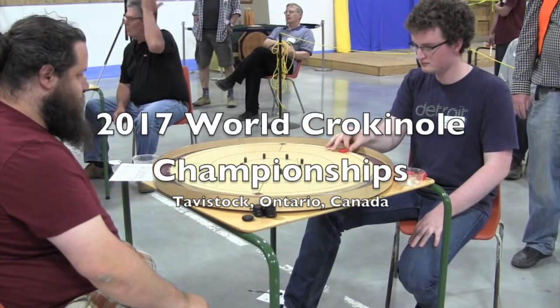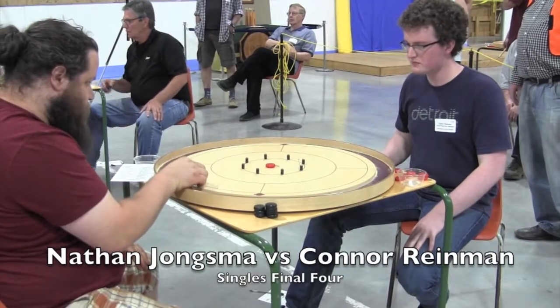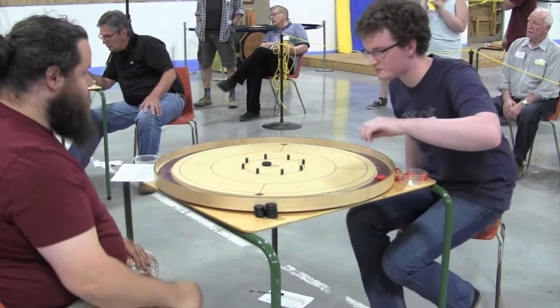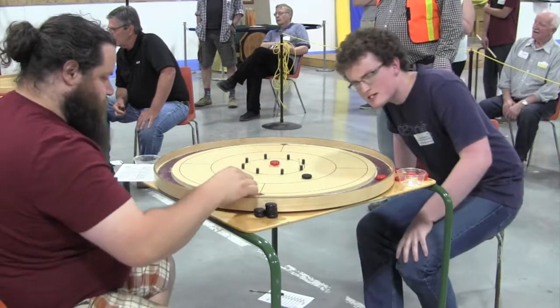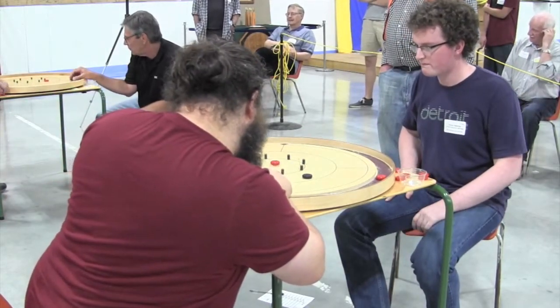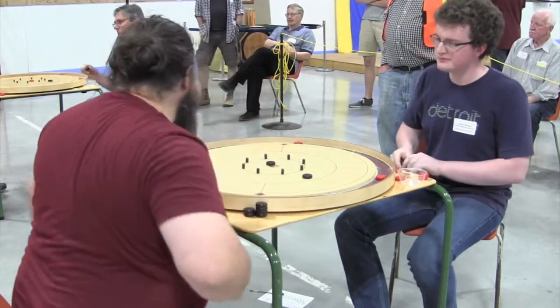Welcome to Crokinole Center for Game 2 of the Final Four Round Robin. We have Connor Reimann on the far side facing off against Nathan Youngsma on the near side. Both players making their first appearance in the Final Four, and both lost their first game of this Round Robin, so both are looking to stay in the hunt for the championship final by winning this game.